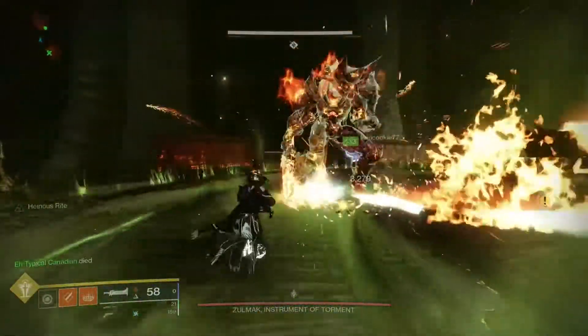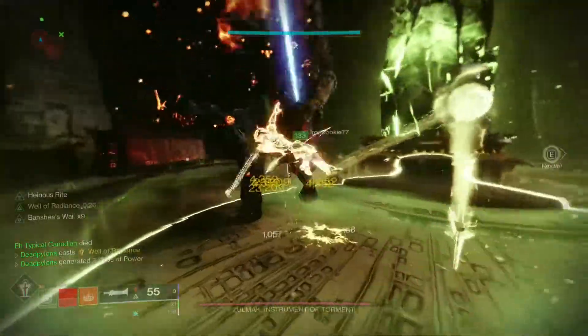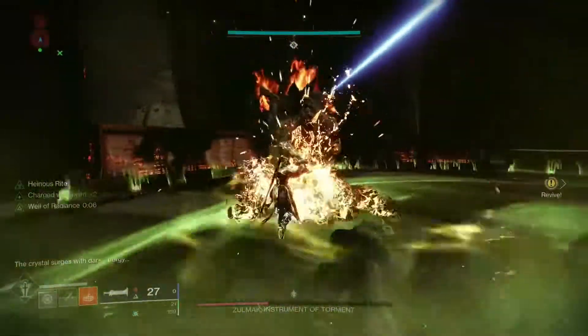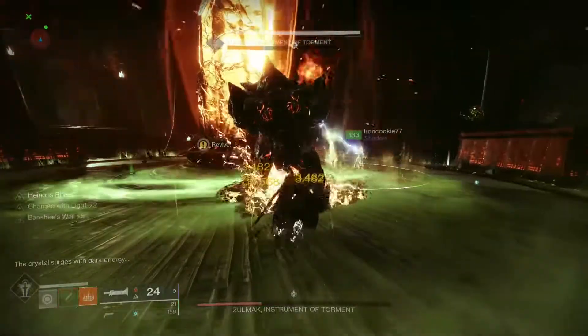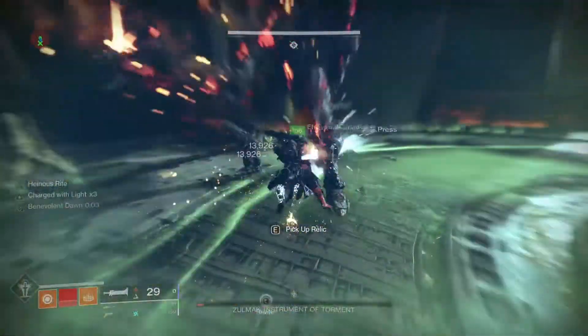What you'll need to do is step inside the inner arena to do any damage to Zolmack. I personally recommend using either Falling Guillotine or the Lament to dish out as much damage as possible. But watch out — you'll have roughly 30 seconds to do as much damage as possible or just simply take them down. At the end of that time, you'll instantly kill whoever's inside the inner arena. Rinse and repeat until the encounter is completed.